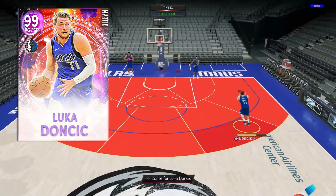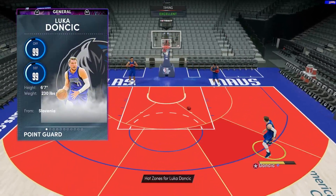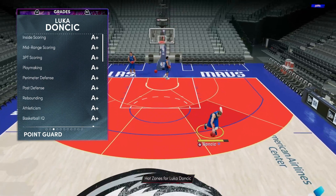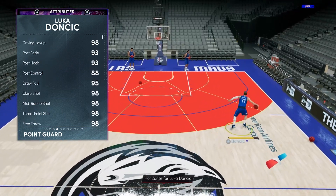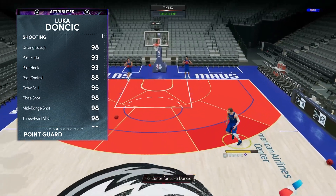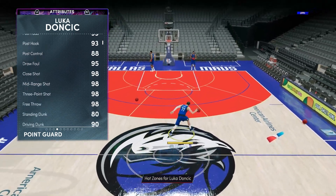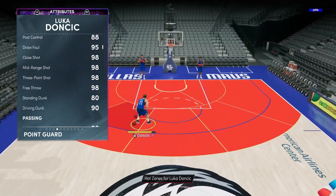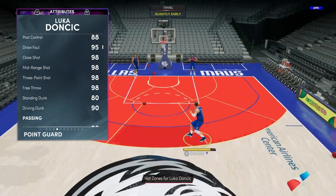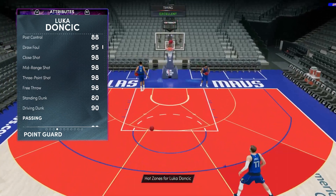All right, we can flip over Luca — check out the 99 offensive, 99 defensive, six-seven, 230 — just an absolute beast. A-plus in literally everything. This Mystic Luca is almost identical to the Invincible: 93 in the fade and the hook, 98 mid-range, 98 three-point shot, 98 free throw, 80 standing dunk, 90 driving dunk. He has the MJ dunking package now as well, which is unreal — you're gonna see Luca throwing out cradle dunks like it's nothing.